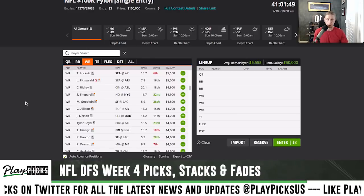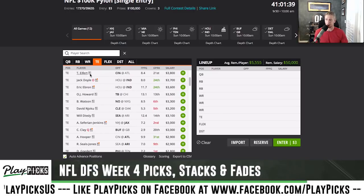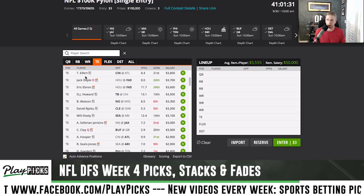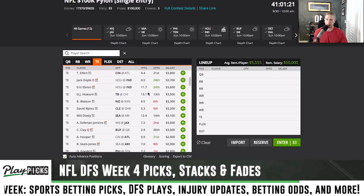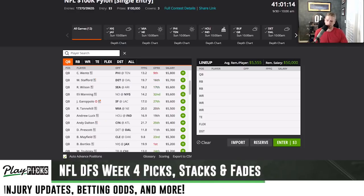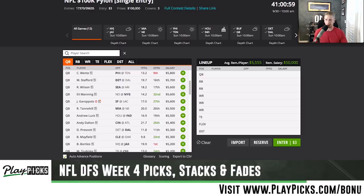At tight end in this game, Tyler Eifert at thirty-eight hundred played 49 and 42 snaps the last two weeks — one of our biggest concerns was whether he'd get on the field, and he has. He got eight targets last week. Eric Ebron is right in this price range and could be a pivot. Those are the two games I'm targeting — the Saints-Giants and Bengals-Falcons — both worthy of game stacks, with super high totals and great scoring environments.